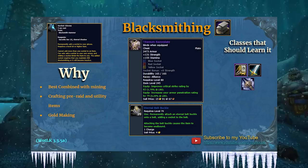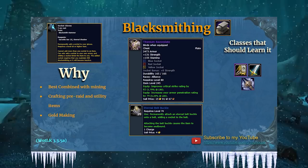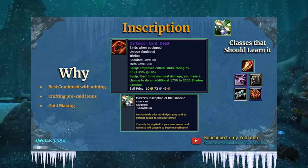The Eternal Belt Buckle is kind of cool — you can add a socket to your belt as well. So blacksmithing has some nice utility and good gold-making opportunities.